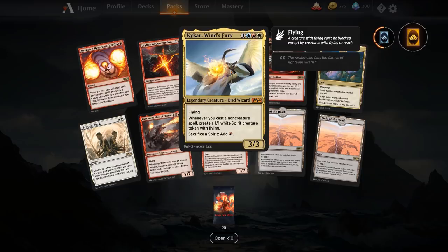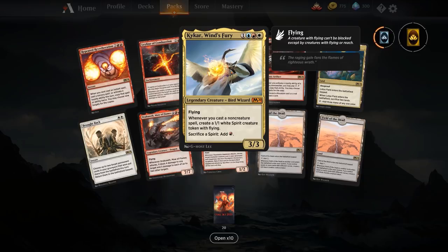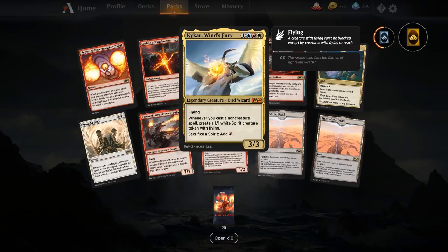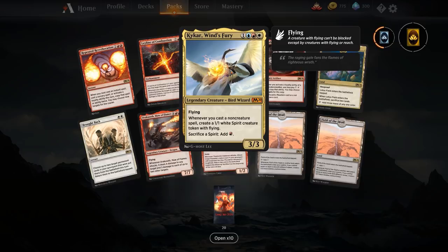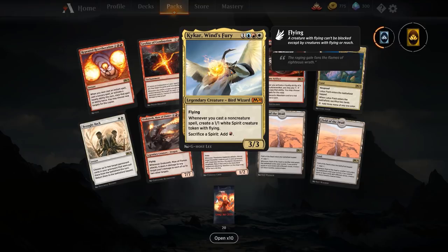Kykar, Wind's Fury — one and Jeskai colors for a 3/3 flyer. Whenever you cast a non-creature spell, create a 1/1 white spirit creature token with flying. You also get to sacrifice a spirit to add one red mana. We used this on our M20 day in a Banefire storm list — Kykar in conjunction with Saheeli and Arcane Adaptation naming spirit turned every creature into a spirit. Casting a one-mana spell would generate two spirits which we could then sacrifice for red mana. We ended up generating a ton of spirits, sacrificing our entire board, and Banefiring our opponent for lethal. Outside of that combo it's a pretty decent value engine.